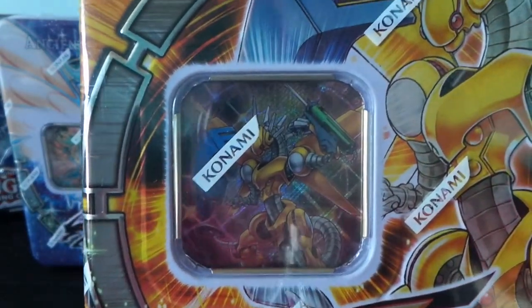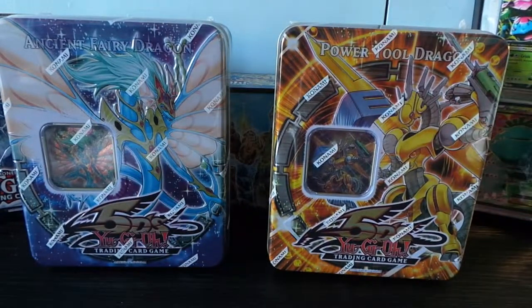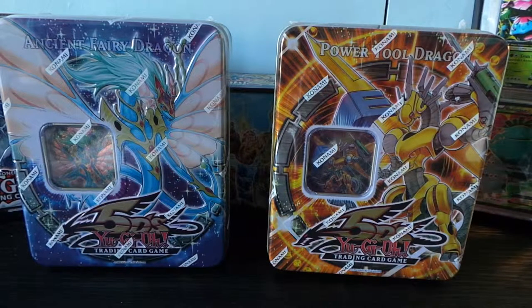There's Power Tool Dragon as you can see there — you can see the card through the tin. Each one of these tins comes with two Ancient Prophecy booster packs, two Crimson Crisis booster packs, one Rage in Battle booster pack, and 50 card sleeves. I didn't know about the 50 card sleeves until I'd actually ordered them because I ordered 70 sleeves with it to sleeve them up, but oh well.